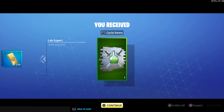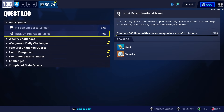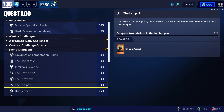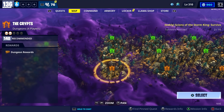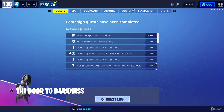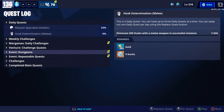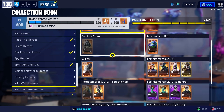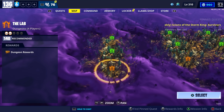For those up for a challenge, completing the lab at max difficulty will unlock a new spray. I've already completed it at power level 140 — here's what that new spray looks like. I'm really excited that we're starting to get some cosmetic items as rewards in Save the World; this is definitely a step in the right direction. The new lab dungeon is located to the left of the crypts. The first time you complete it you'll get some gold as well as some candy.